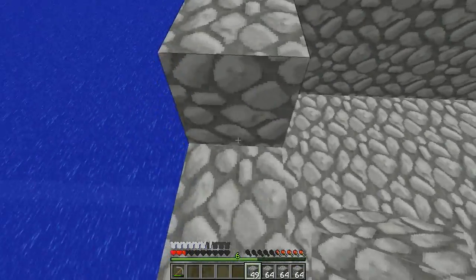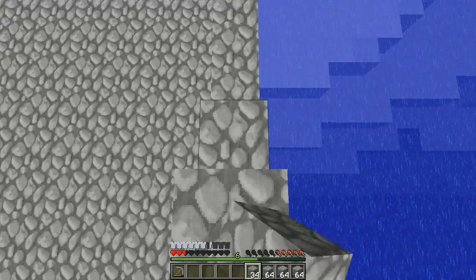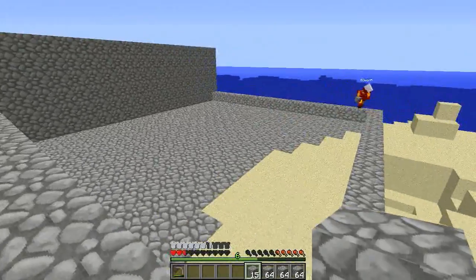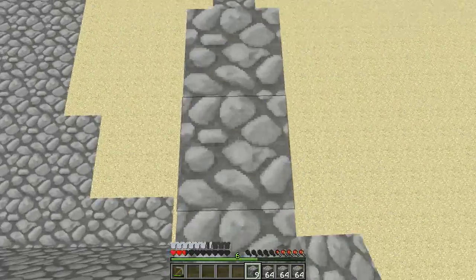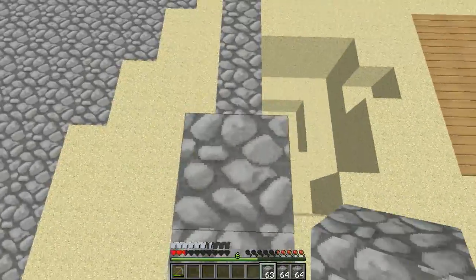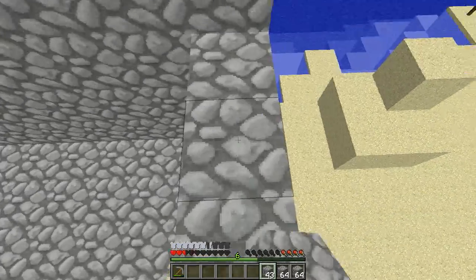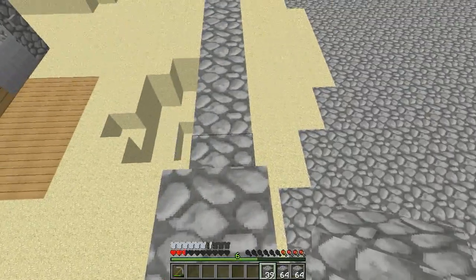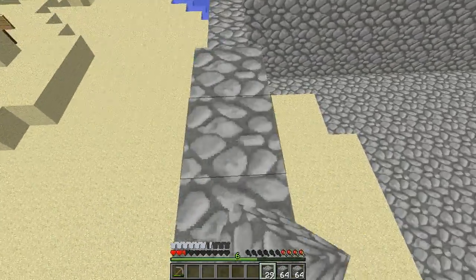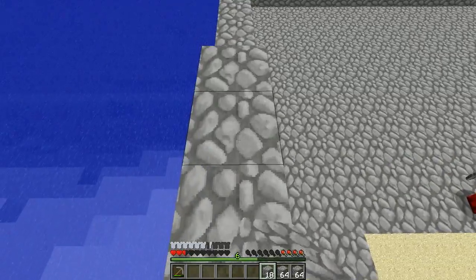They check if any iron ore has been smelted — there are about six iron ingots, possibly in a chest. A debate breaks out about the most efficient way to place blocks — one prefers working from the top and running back and forth, the other disagrees. They remember to leave a space for a door rather than digging one out later and wasting tools.